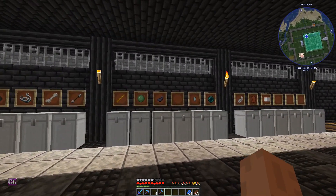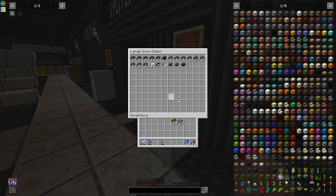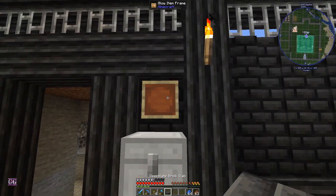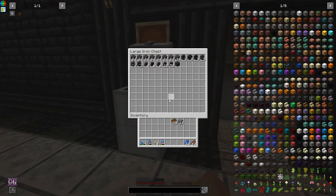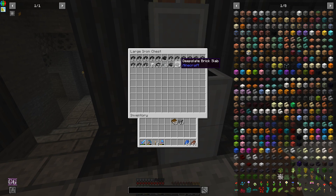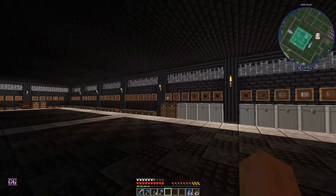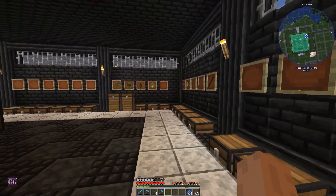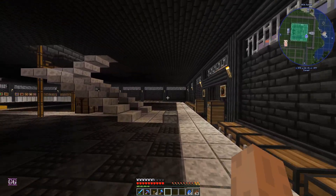I'm not sure if I showed you guys - I've put up the glowing item frames. This is slabs, let's just put one of these. You can't really see that, and these are the dark blocks. We have all the sorting system going up to here, and over here I have started placing chests.